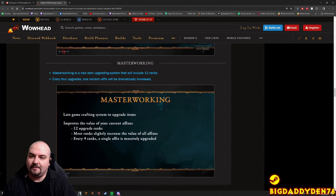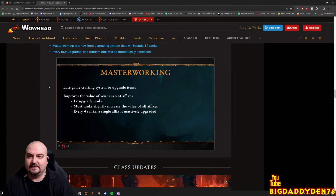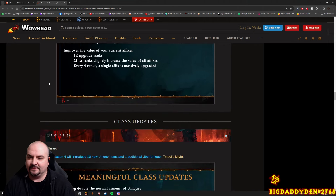Masterworking is a new item upgrading system that includes 12 ranks. Every four upgrades, one random affix will be dramatically increased. I believe you can re-roll this as many times as you want. So you can do 12 ranks and one random affix will be massively increased - like percent damage or vulnerable or whatever. There's lots and lots of stuff coming into the game.